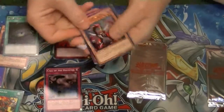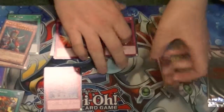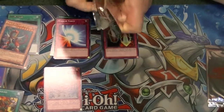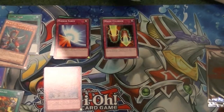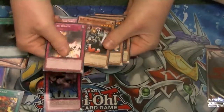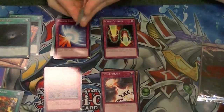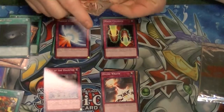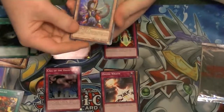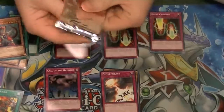And from Power Up Pack 2: another Odd-Eyes, Magic Cylinder, Swords of Revealing Light, A-Forces, and Roda. Dark Hole, Divine Wrath, Deity Warrior, a decent one. And that's Volskog. Odd-Eyes Dragon again, Magic Cylinder, Swords of Revealing, A-Forces, and Roda.